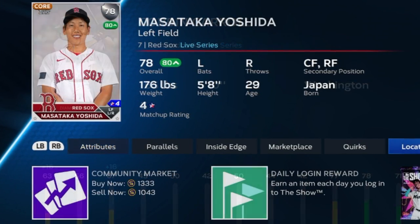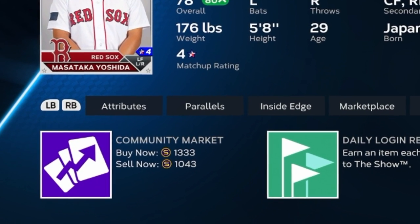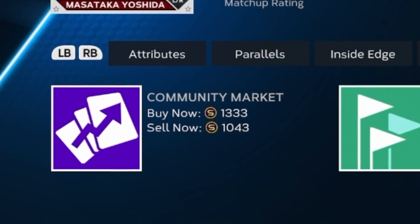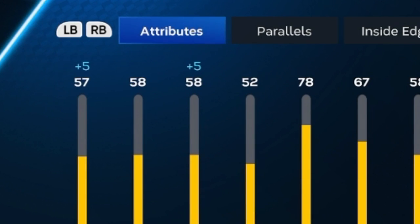Masataka Yoshida is also absolutely destroying the ball. He had a little bit of a slow start this year but he's been on a torrid pace recently — .317 batting average, .400 on-base, .548 slugging, and a .948 OPS. In the last 15 games he has a whopping 1.186 OPS. His splits against both sides are very good. However, his price point right now is a little high, so you may want to wait on this one. You may not see the return on this investment for a few weeks.